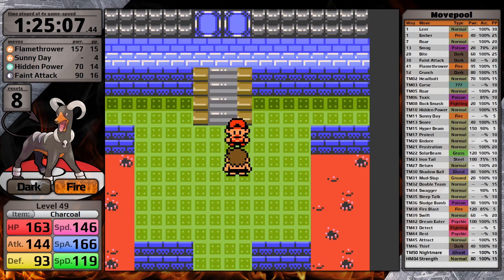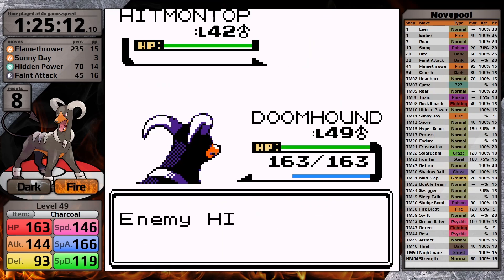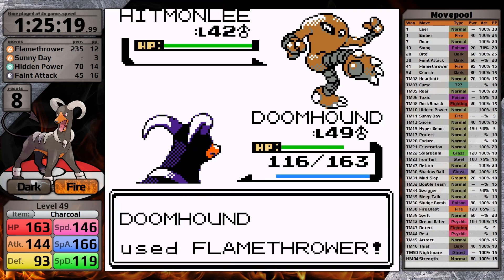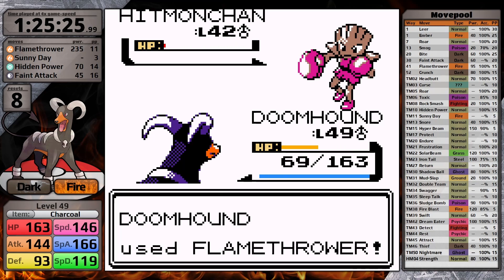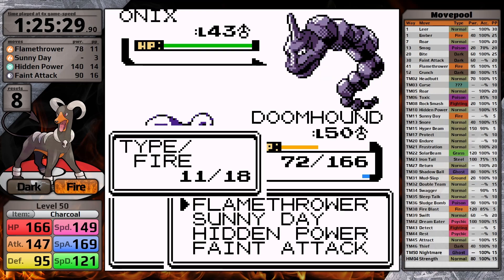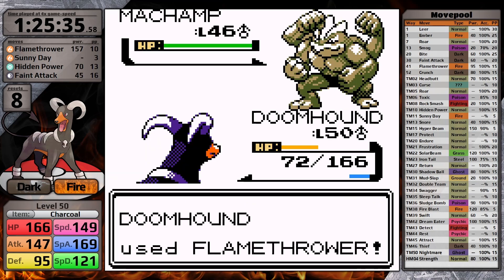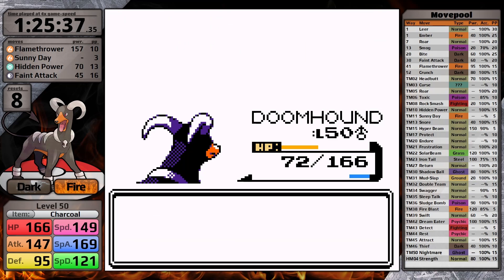Koga actually has one more Pokemon — Venomoth. Flamethrower just knocks it out in one hit. So we've made it to Bruno, who's a new addition to the Elite Four in Generation 2. His lead is Hitmontop and it loves to use Dig first turn, so I set up Sunny Day. It does about a quarter to Houndoom, and then I knock it out with Flamethrower. Hitmonlee is also a one-hit, but Hitmonchan has Priority Mach Punch, which does a lot. I only have orange health left for the Machamp. Luckily, Hidden Power can knock the Onix out right away so it doesn't get a chance to set up Sandstorm. Then Flamethrower gets a critical hit and knocks Machamp out.